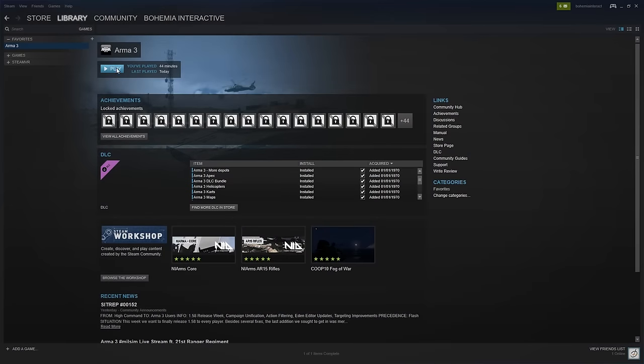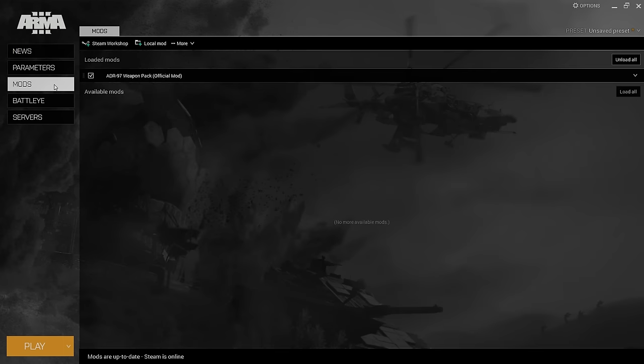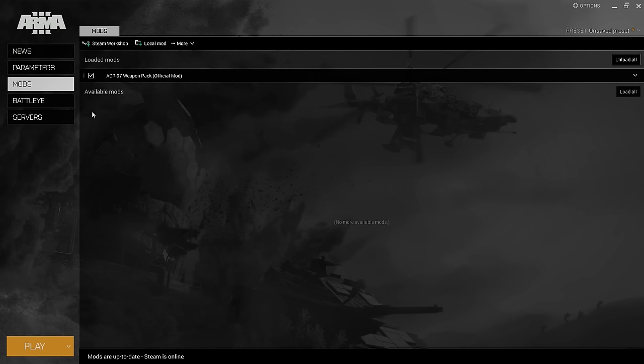Now we can hop back into our library and run Arma 3, which will trigger the game launcher. Selecting the mod tab, we can see all the mods that we have available, together with a few options. From this menu, you can enable and disable items with ease. Let's make sure the official mod is selected and launch the game by hitting the play button.